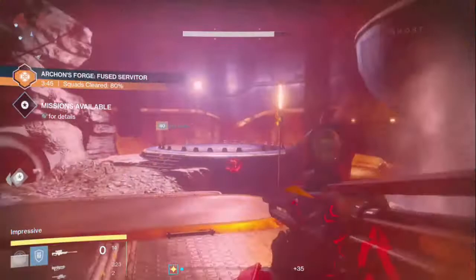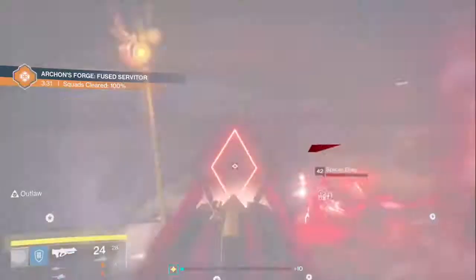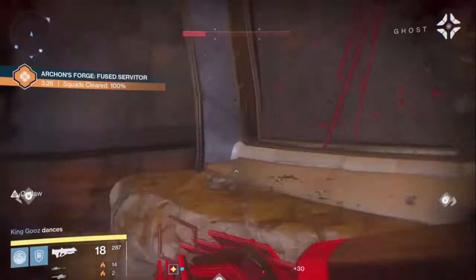You take out the boss and then if you have an offering you open the door — the splicer key is where you place the offerings to complete it. It's at 93% right now and it goes up fairly quick. If you have Three of Coins as well — if the thing inside says 'perfected servitor' rather than 'fused servitor,' use Three of Coins because he can drop exotics.